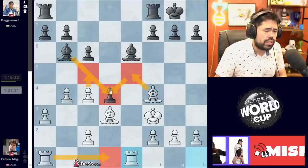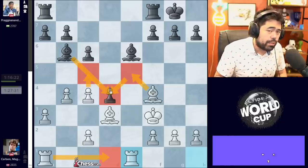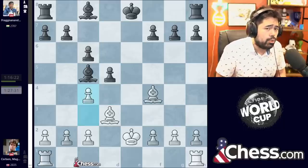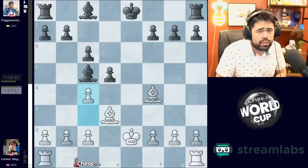Maybe it's still holdable for Black, but you don't want to go into this, because if anybody's trying to win the game, it will be White. Furthermore, we are already in the endgame here. Against the greatest endgame wizard of our time, Magnus Carlsen, that is not what you're hoping for in terms of a slightly worse position.